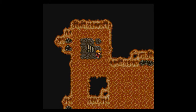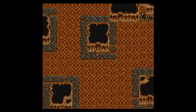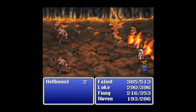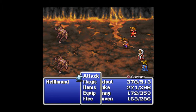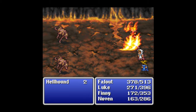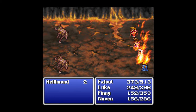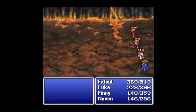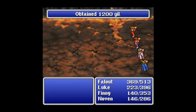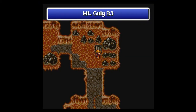Down the stairs we go, and yes, there's not much room for error here — you pretty much have to go on the lava. We do have enemies here: these are the Hellhounds, new enemies with Blaze. It doesn't do that much damage, but it hits everybody, which is not cool. Fallout isn't quite enough to kill them, but Fallout and Finny team up to take them out. We get a decent amount of experience, and there are the stairs back up to Basement 3.